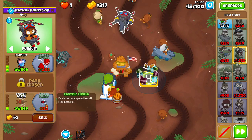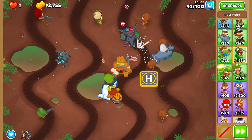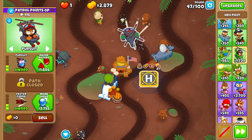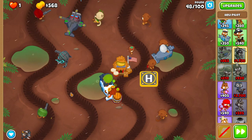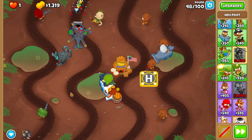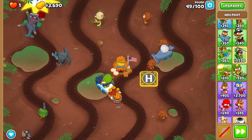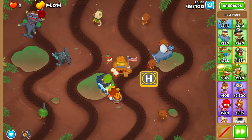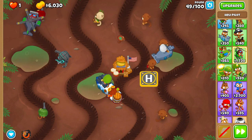Over the next few rounds, place a Heli where I do it — still in range of the discount Village — and start upgrading it to Mob Shove with Pursuit. Rapid fire the ceramics on round forty-nine. This is very important to do, because if you don't, you'll probably die.